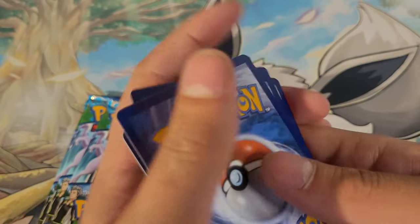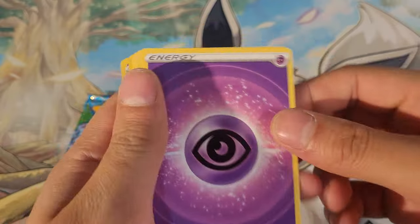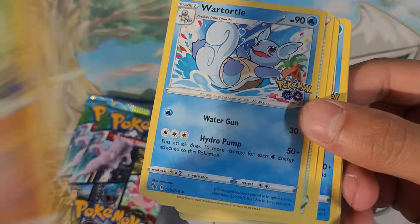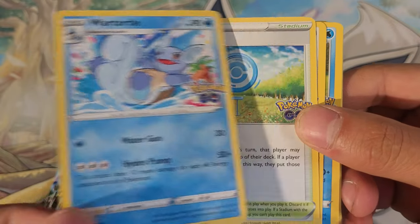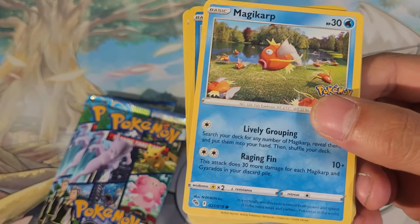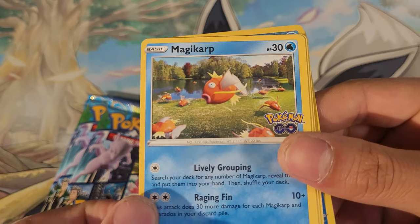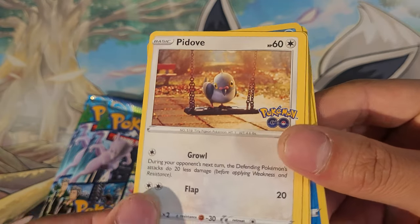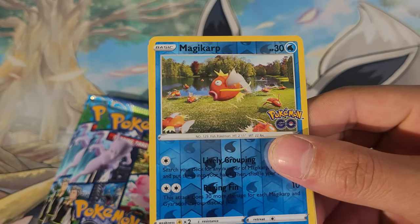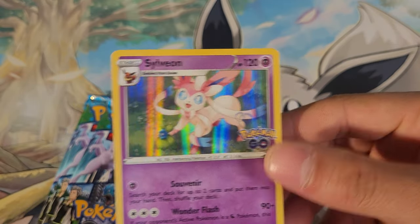Look at this — it's a big Pokémon! All right, we're gonna start with packs now. Ready? Pack one: Psychic energy, Pupitar, Warp Portal Pokéstop, Onyx, Eevee, reverse Magikarp, and a foil. On to the other pack.